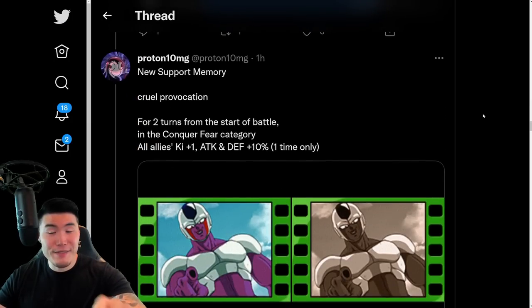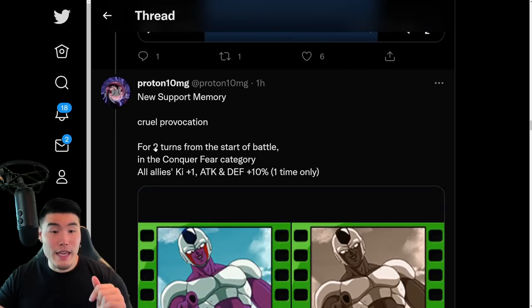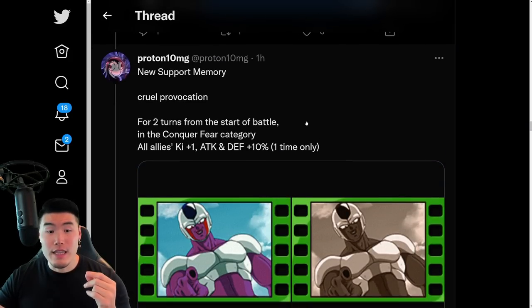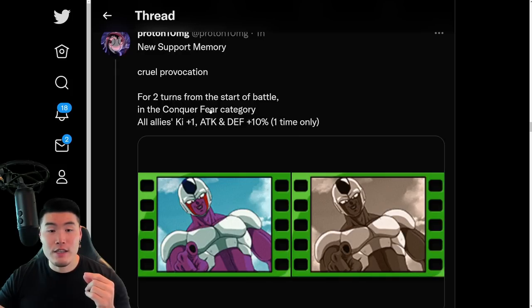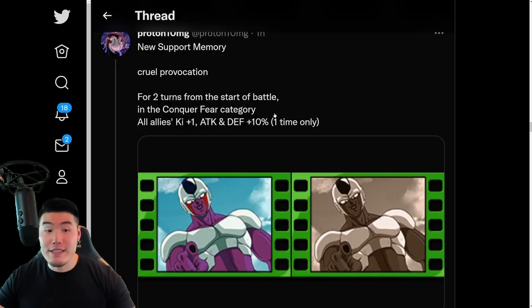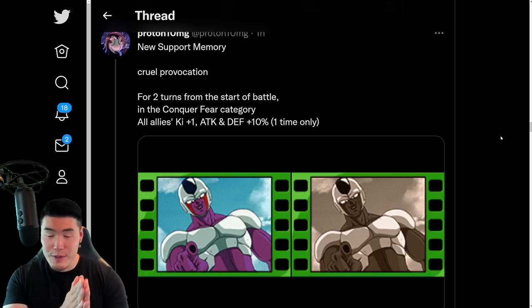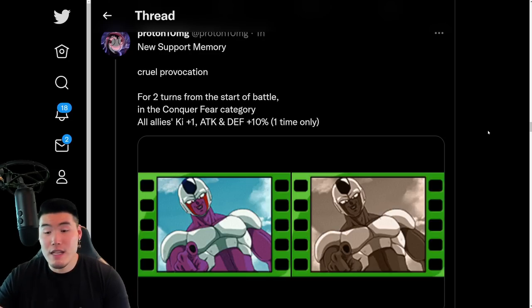We also have a new Support Memory with Cooler here. It's called Cruel Provocation — for two turns from the start of battle in the Terrifying Conquerors category. All Allies get Ki +1 and Attack and Defense +10%, one time only. So basically, for two turns from the start of battle, all units in the Terrifying Conquerors category get Ki +1 and Attack and Defense +10%, which is not bad.